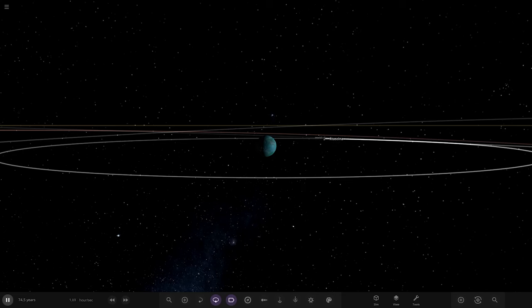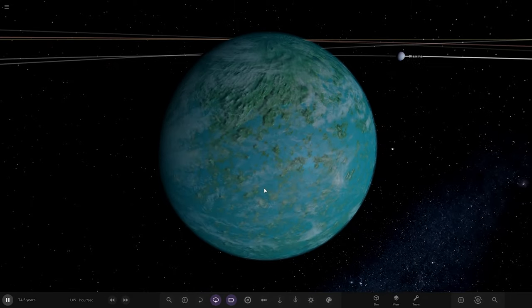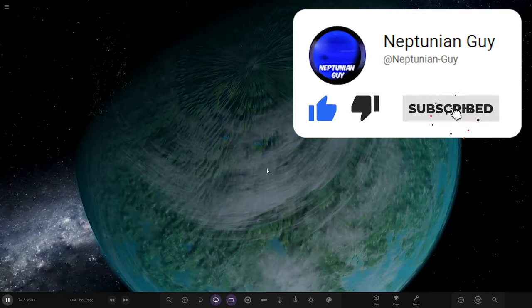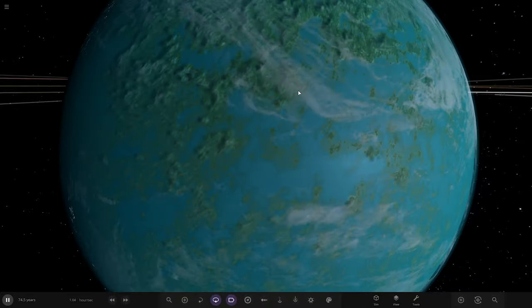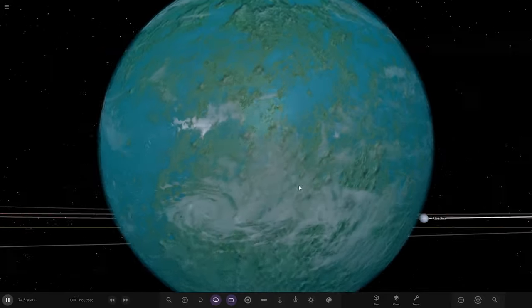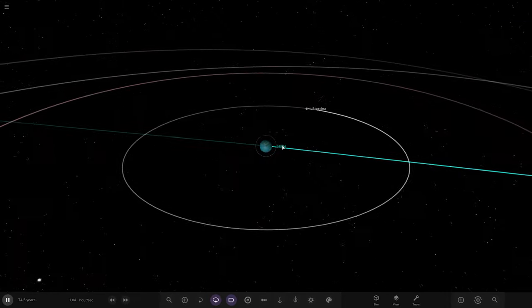Hello everyone and welcome back to another Universe Sandbox video. Today we're returning to our realistically designed solar system for part four. Last episode we made the realistic Earth-like world and gave it its moon system. Here is the planet - I'm very pleased with the way it turned out. The blue, green landscape, white polar zones, high elevation snow, city lights, and storm clouds - it's a good looking world.